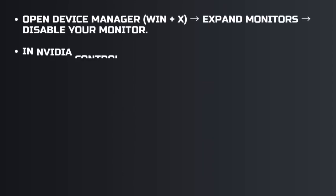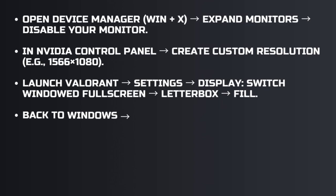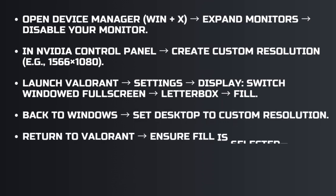First, you open Device Manager and then expand Monitors. From there, you disable your monitor driver and then your display isn't recognized.